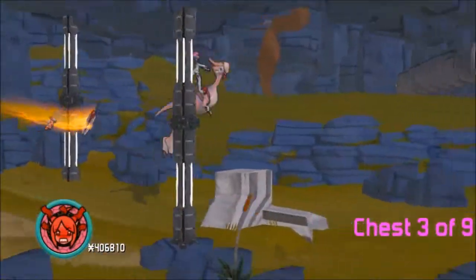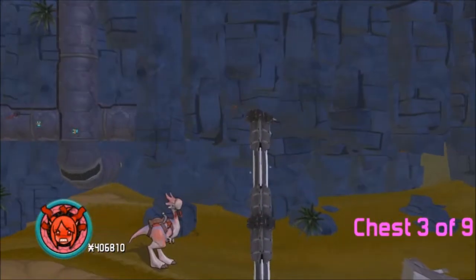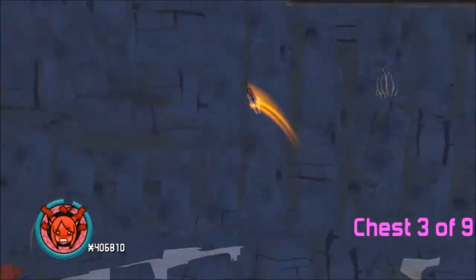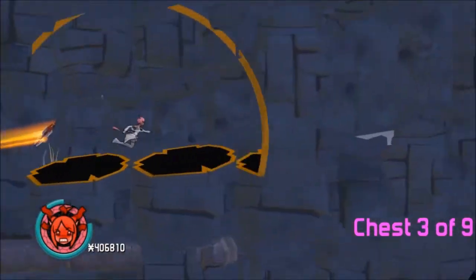This one's in that cave right after number 2. Instead of riding the chocobo, you go up and keep making your way up, up, up — and then to the right to find number 3.